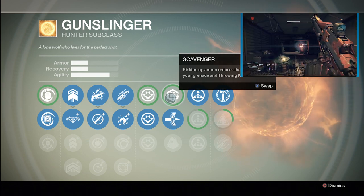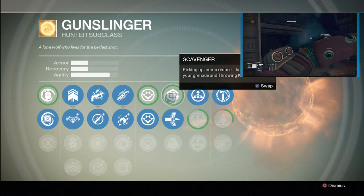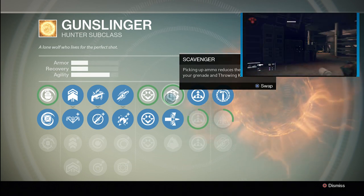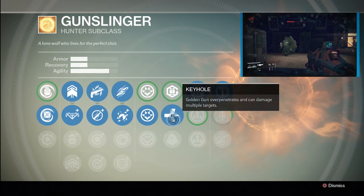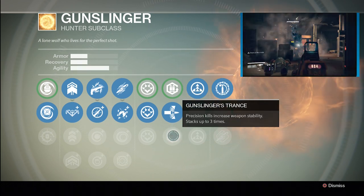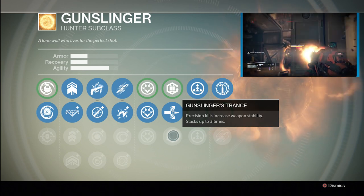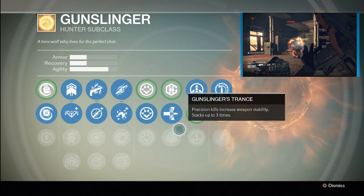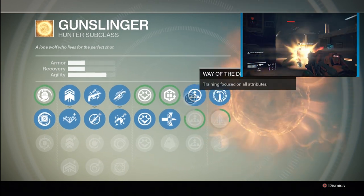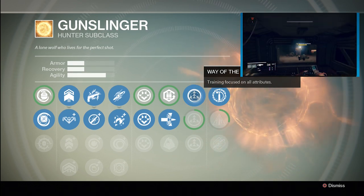Down on your grenade and throwing knife — that's massive. Heighol: Golden Gun over-penetrates and can damage multiple targets. Doesn't sound nice, but I'm sure it'll feel good when you're doing it to someone else. Gunslinger's Trance: precision kills increase weapon stability, stacks up to three times. Way of the Drifter — training focused on all attributes, so it gives you a bit of a boost.